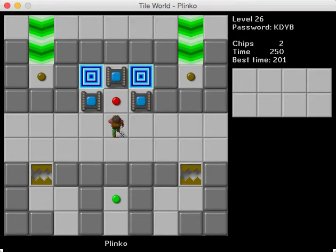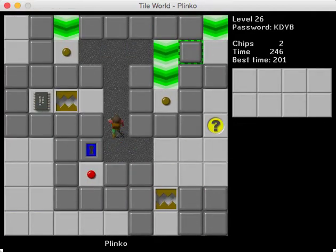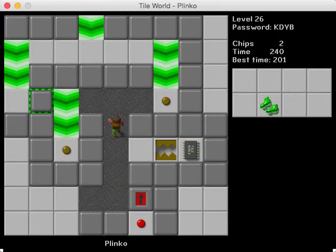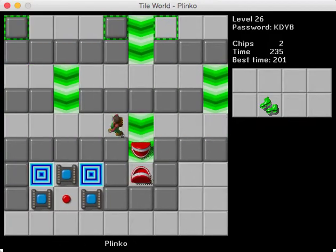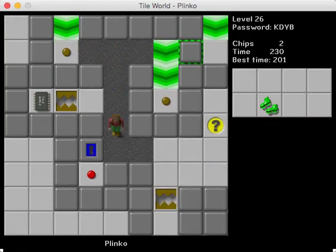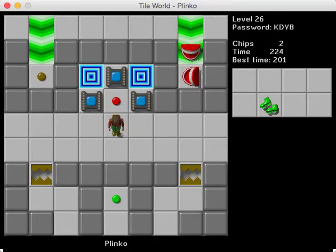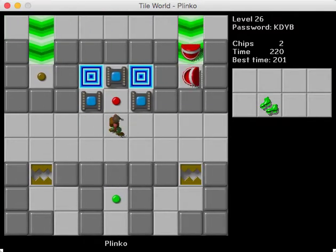Plinko is the next one. I gotta admit, this level is not really one of my favorites. It's a cool concept, but it's kind of a little bit annoying. You have to get these teeth to go into these button areas, and I'm not a big fan of the way it's laid out. I think it could have been done a little bit better. I do like the fact that you can get suction boots — that is pretty nice. And thankfully, there is kind of an order in which to do things that you can figure out, and if you're optimizing it makes it a little bit easier.